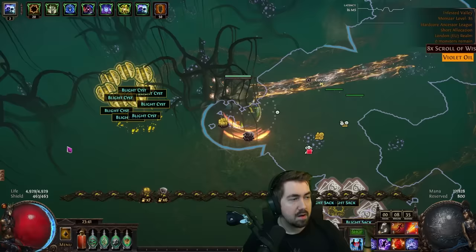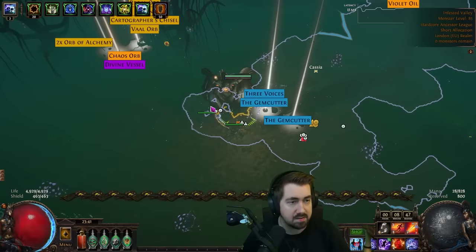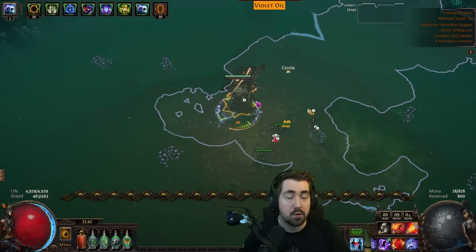Hopefully you guys enjoyed the blight ravaged video — I don't think I've done one like this before. To sum it up: one buffing tower, one chill tower, and one stun tower will generally handle everything with these anointments, plus meteor towers all around for damage. I hope you guys enjoyed the video, thanks for watching — and more importantly, try to die less than I do.